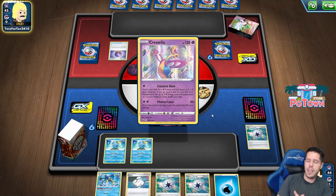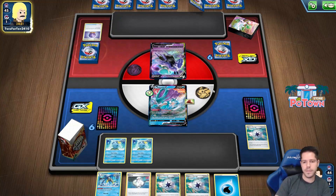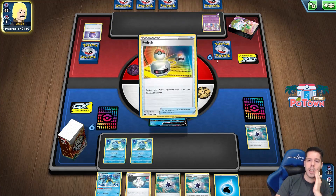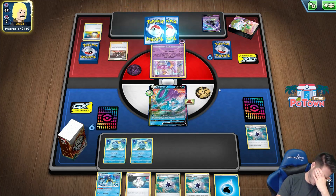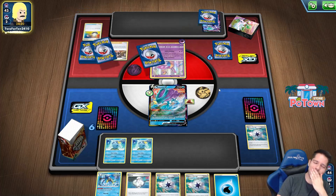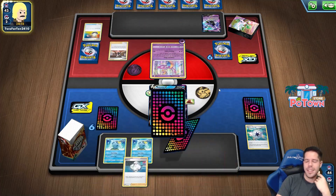I have 16 cards that can help me attack next turn. We are going to see the perfect Cresselia hand yet again - perfect Cresselia hand yet again against Shadow Rider.